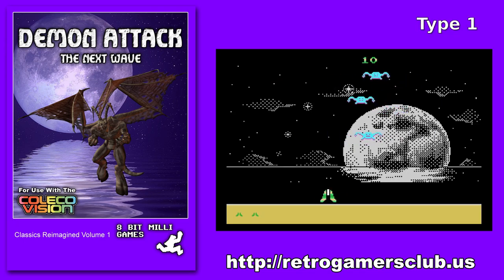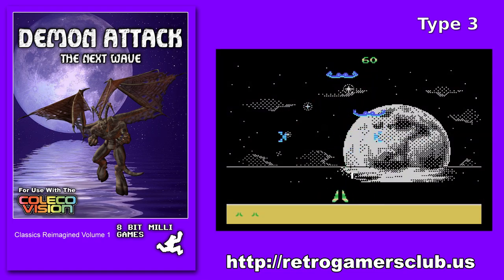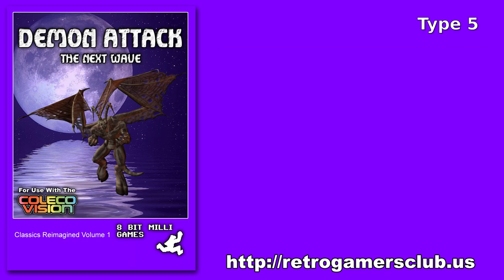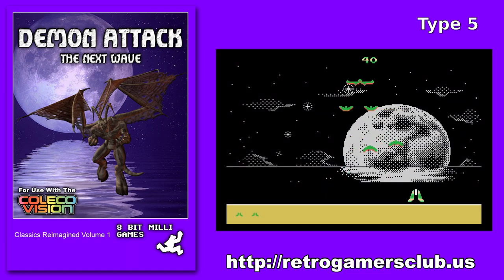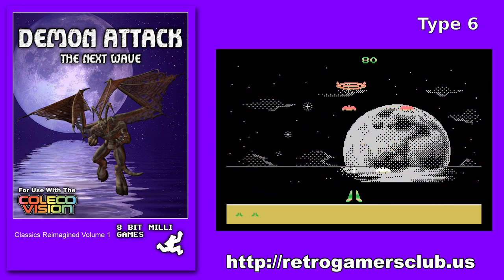In Demon Attack, there are eight demon types. They come in waves of eight each. So for the first level, you have one demon type and you have to kill eight of them, then the next level you have the next demon and kill eight of them, and so forth. The first four waves, they drop little bomblets on you. The next four, they drop laser bolts. Starting on wave four, when you hit them, they break up into solo demons and come at you, which now you have to kill each individual demon.